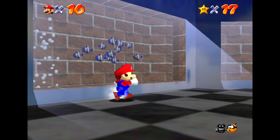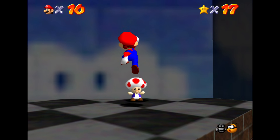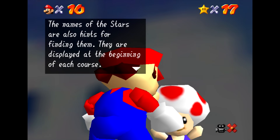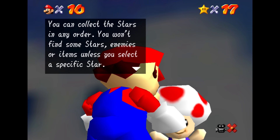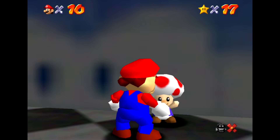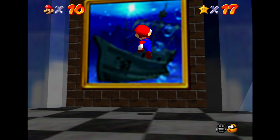You can see these cool little aquariums with fish swimming around — a nice little touch. And there's a toad on this side. The names of the stars are also hints for finding them, displayed at the beginning of each course. You can collect the stars in any order. You won't find some stars, enemies, or items unless you select a specific star. After you collect some stars, you can try another course. We're all waiting for your help. I'm doing what I can. No pressure, Mario.